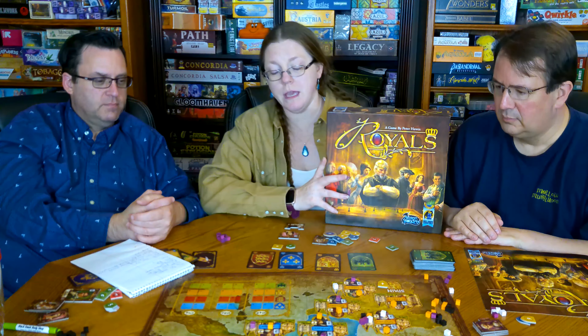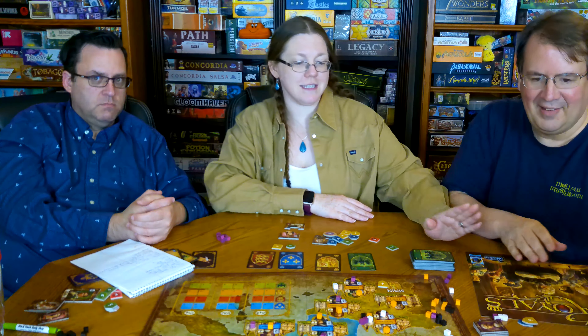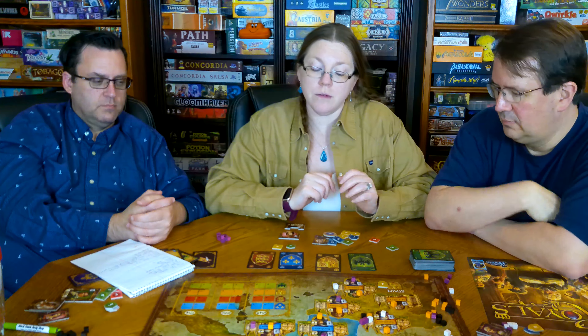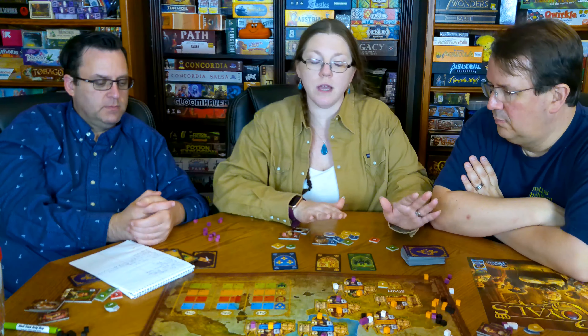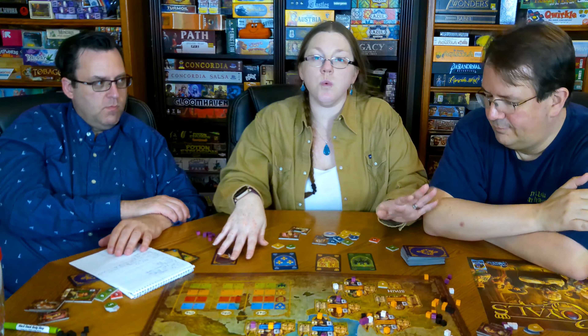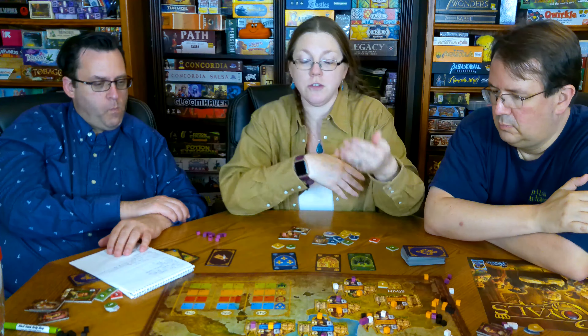Moving on to gameplay — the game is pretty straightforward. On your turn you're going to draw cards. There are a couple of options: you can draw three, either taking from the ones showing or the one from the deck. It's not like Ticket to Ride where cards auto-flip — if you took two, you'd only have one left until the end of your turn when it refills. Another option is to take one intrigue card and one of the other cards.